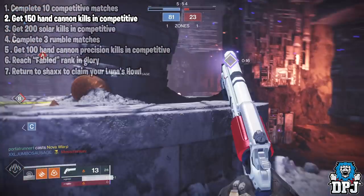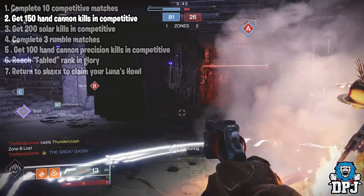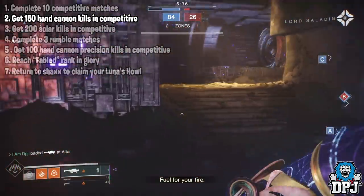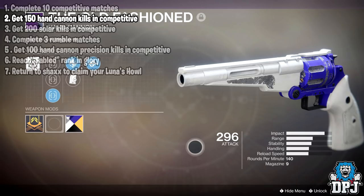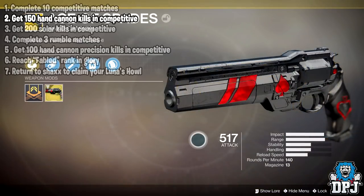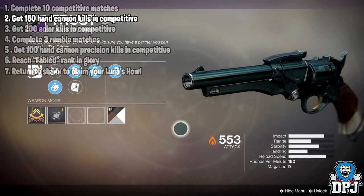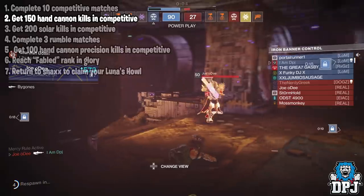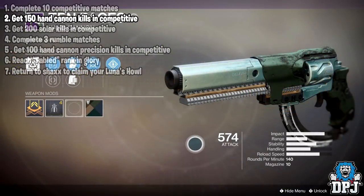Once you have those 10 games out of the way you now have to get 150 hand cannon kills in competitive. I went through my whole vault of hand cannons to see what worked best — my top picks are the Better Devils, an all-round hand cannon; the Old Fashioned, which feels crisp with kill clip; the Crimson exotic, amazing close to mid-range; the Ace of Spades, a fan favourite; and for me the Trust worked best — the Gambit hand cannon is just a monster. The weapon that surprised me was the Ten Paces, it just felt great. Try out different hand cannons and see what works best for you.